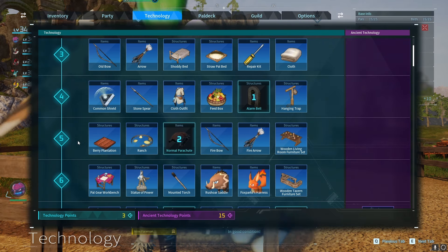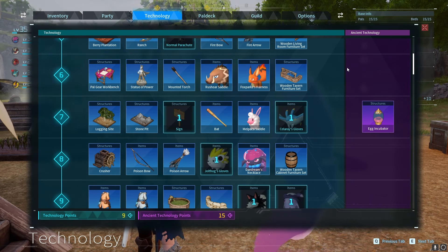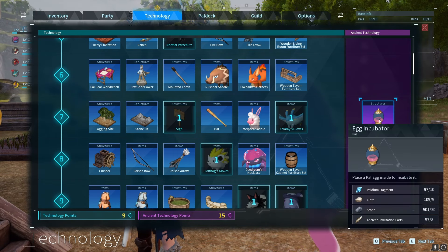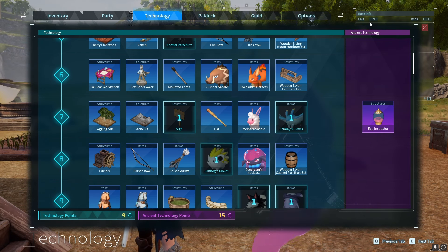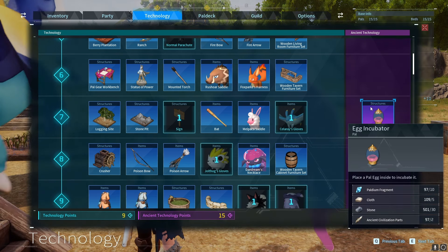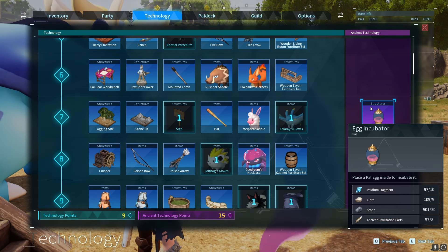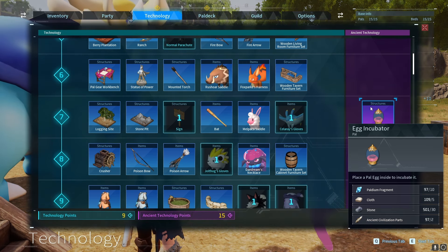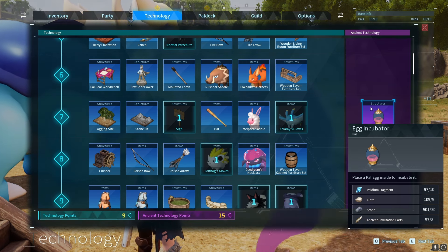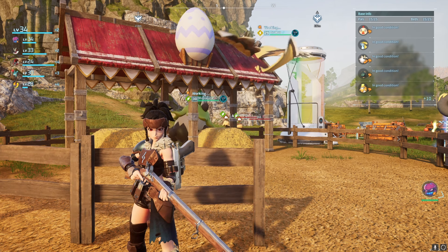Another thing you will need to unlock for the breeding process is the egg incubator, which you can unlock at level 7. It's part of the ancient tech, meaning that in order to unlock it you will need to defeat a few of the alphas on the map, because in order to make it you'll need palladium fragments, cloth, stone, and ancient civilization parts.